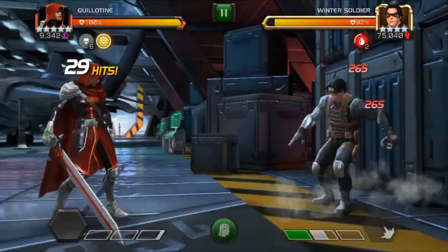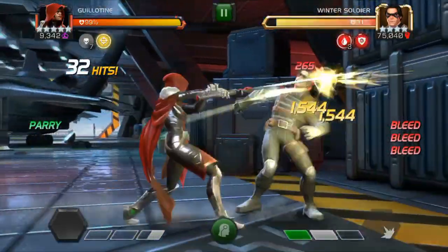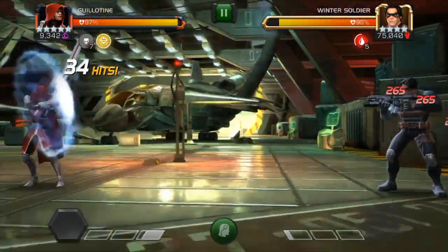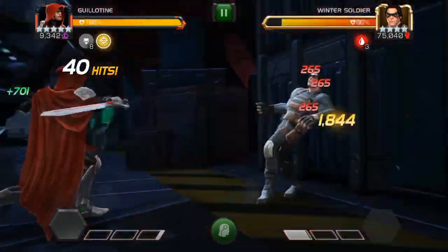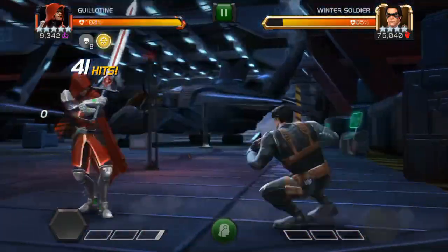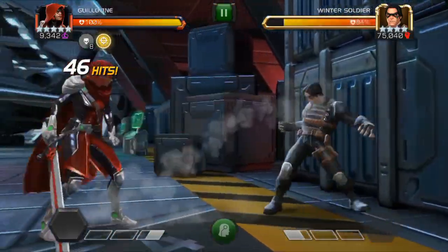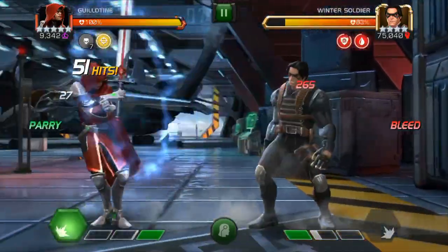So when they did Spider-Gwen and She-Hulk, they also kind of snuck in Gamora, and beyond that, one of Gamora's synergies actually kind of sneakily buffed Guillotine. Guillotine already had a nice buff when Morningstar came out that made her souls last 10 seconds longer, which helps you really keep them, and it made this fight a little bit more fun.